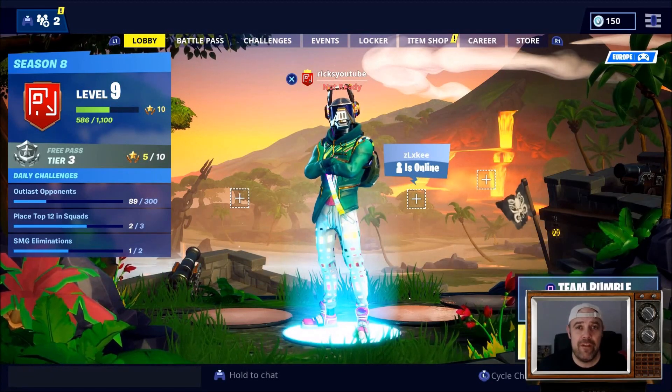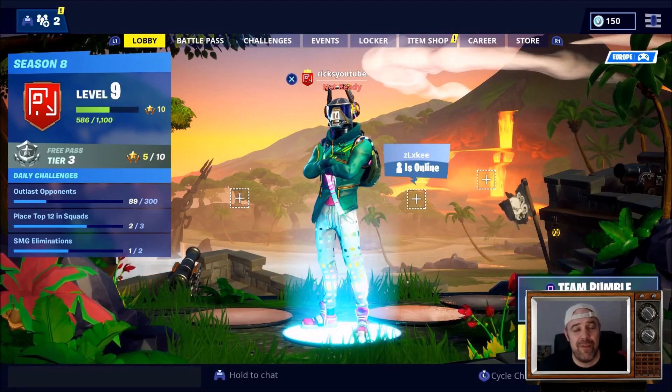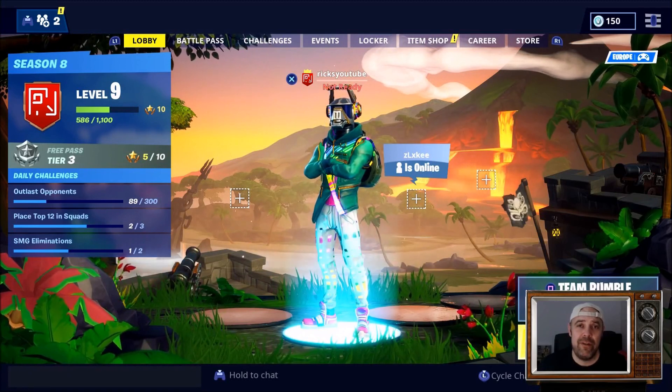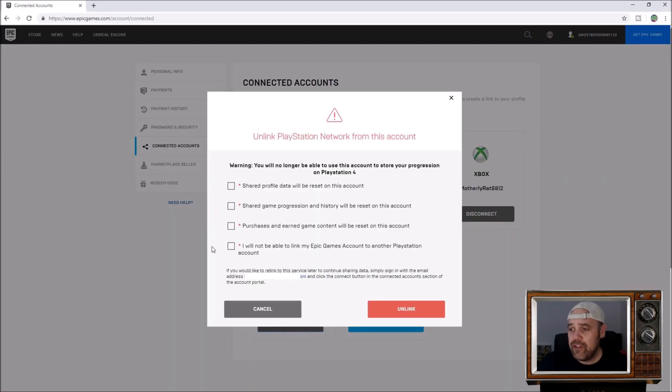I've had a few comments over the past couple of hours asking about the PS4, but I'm 99% sure it's not going to work. I'm going to go over to Epic Games. On my connected accounts you can see my PlayStation is linked to my Epic Games account and I'm just going to disconnect it. There's a warning box here saying I will not be able to link my Epic Games account to another PlayStation account — basically exactly the same as what Xbox is saying now.